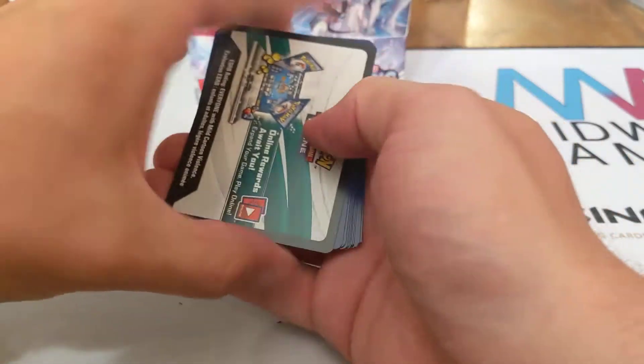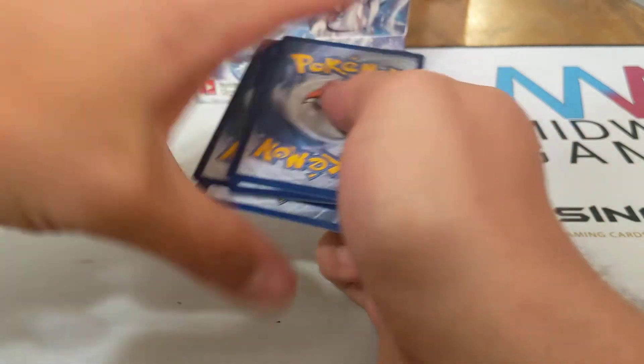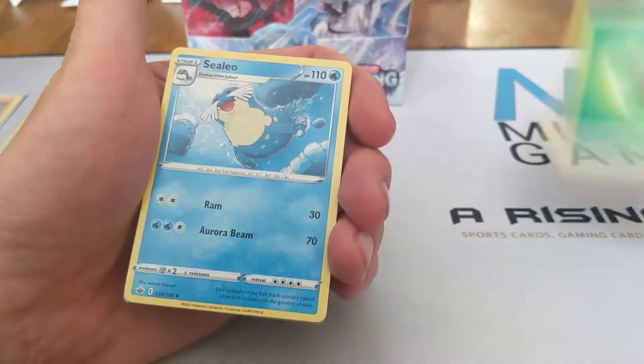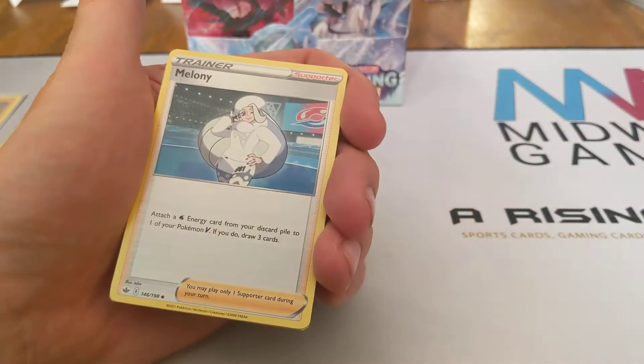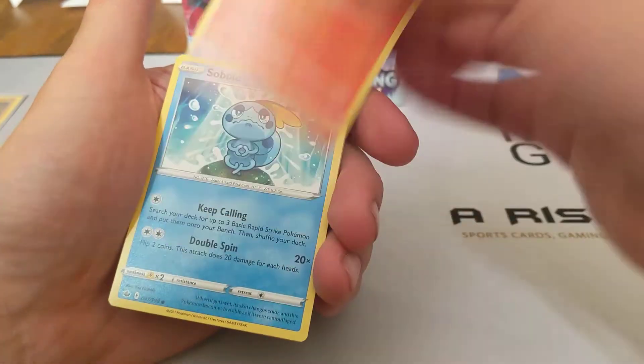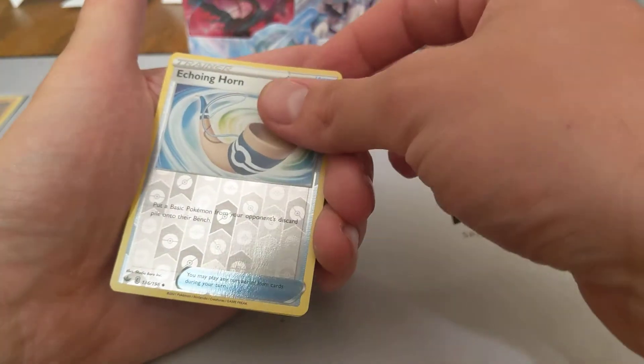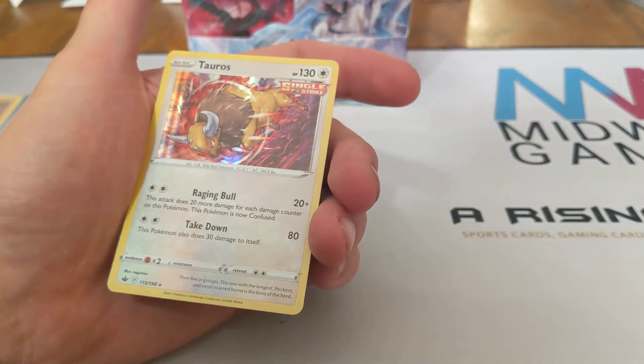Looks like we have a Galarian Farfetch'd, and another white code card. I hope we don't get all the white code cards right off the top. Grass Energy, Cilio, Melanie, Whirlipede, Galarian Farfetch'd, Castform Rainy Form, Larvesta, Sobble, Lediba, Reverse of Echoing Horn, and Tauros Holographic.